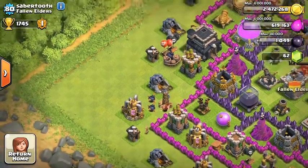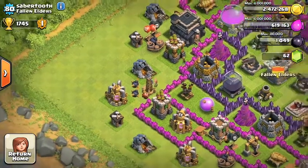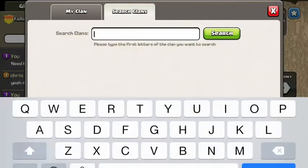Maybe move your town hall towards the corner — that's better for farming so attackers can just grab your town hall easily. It's near that gold storage too, so that's good. Overall, great base — just upgrade your walls and get some defenses up to higher levels.